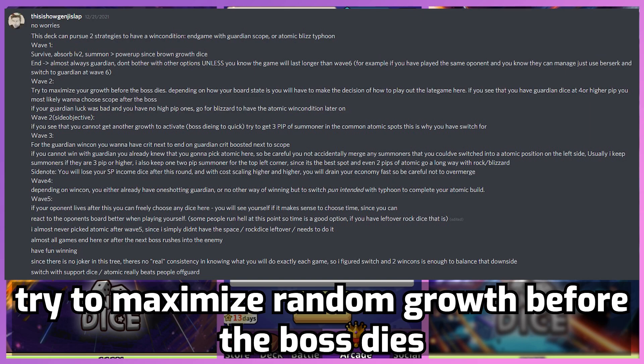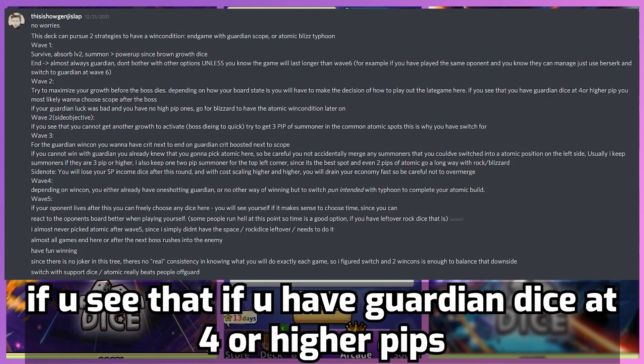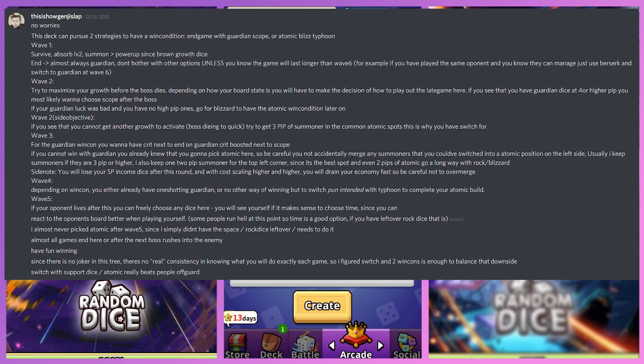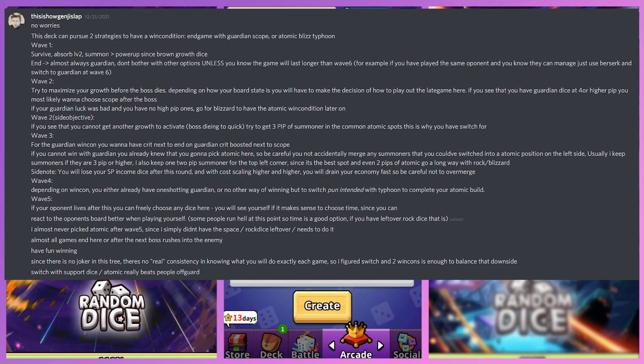At wave 2, try to maximize your random growth before the boss dies. Depending on your board state, you'll have to decide how to play out the late game — basically the two strategies. If you see that you have Guardian dice at 4 pip or higher, you most likely want to choose Scope after the boss. So if you have a 4-pip or higher Guardian, once you swap out your random growth, you'd want to choose Scope. If you don't have a 4-pip Guardian, you'll have to go for Blizzard and the Atomic Blizz Typhoon strategy. As a side objective at wave 2, you want at least a 3-pip Summoner on the outside of the board, since Summoners switch into Atomic. So basically don't merge 3-pip Summoners.